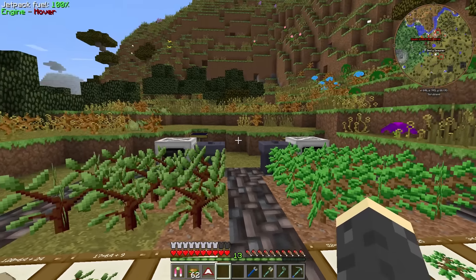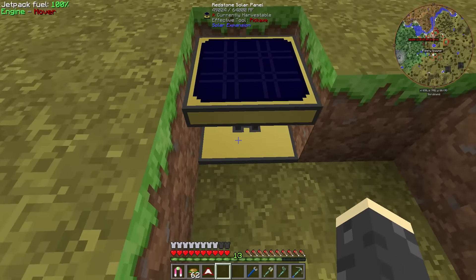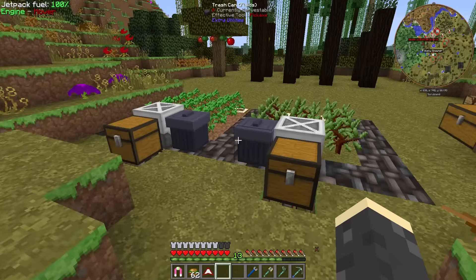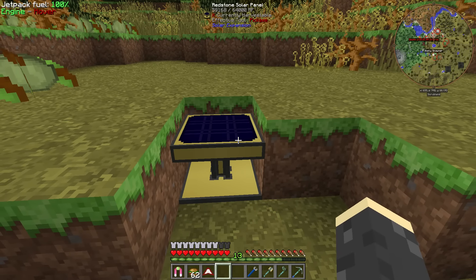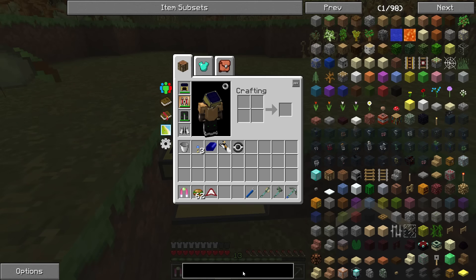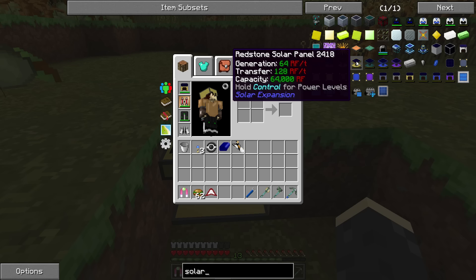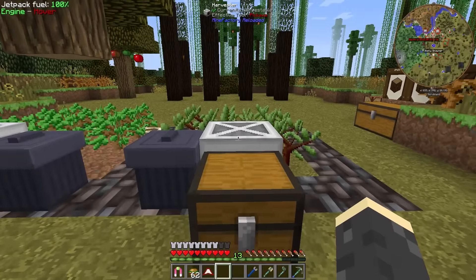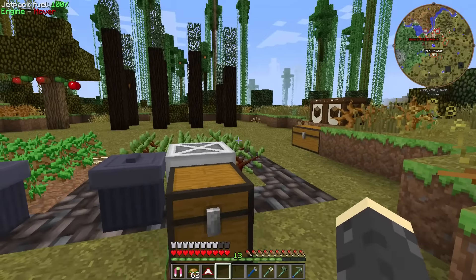It was going really slow, so I decided to upgrade the solar panel up here. We got the redstone solar panel and this thing works really quickly now. It gives way more than enough power - this one does 64 RF per tick and transfers 128 RF per tick, so this is plenty of power for these two farms. We could probably even add another couple of farms and still have plenty of power.